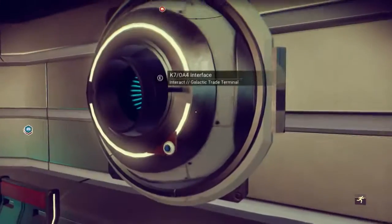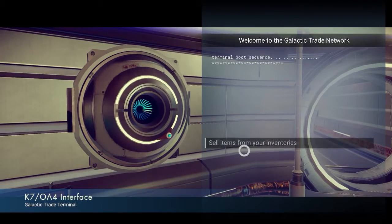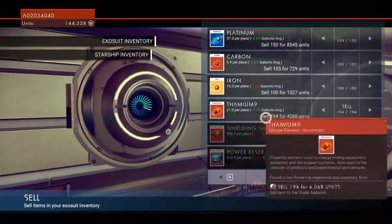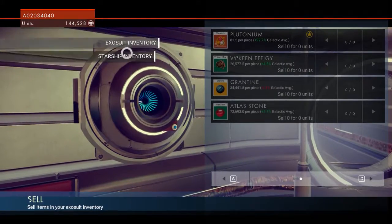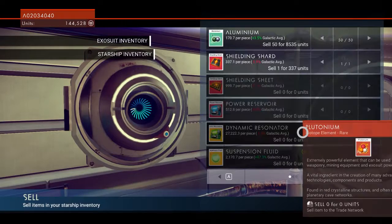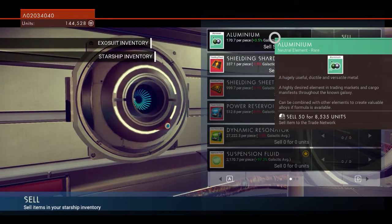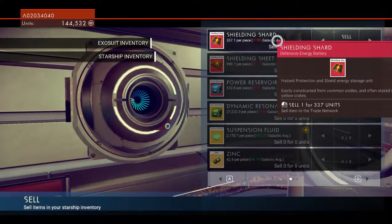I need to buy a thing. I'm also going to sell some stuff — I should have something to sell. Is there anything I can sell? Nothing there, nothing there, nothing in my starship either. I've got nothing that's green. Green is like things like gold and stuff — neutral elements, highly desired. Yes, sell that. That's useful.